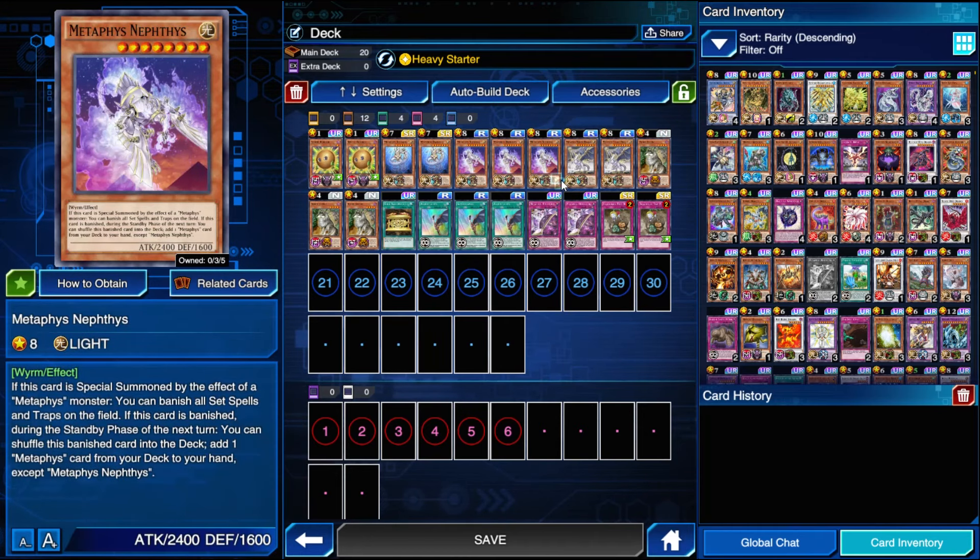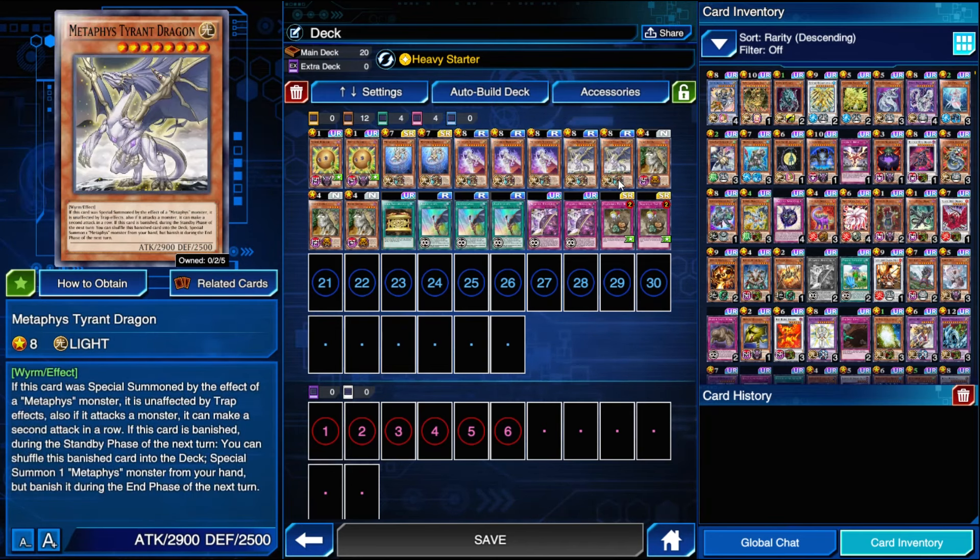I like the playstyle, however it's very slow, so if you don't like slow control decks, it's probably not for you. But let me just explain how it works. We're playing the skill Heavy Starter, which when you have three different level 5 or higher monsters with different names in your deck, you will be guaranteed to open one of them. So we have the two Daedalus, the three Nephthys, and the two Tyrant Dragon.